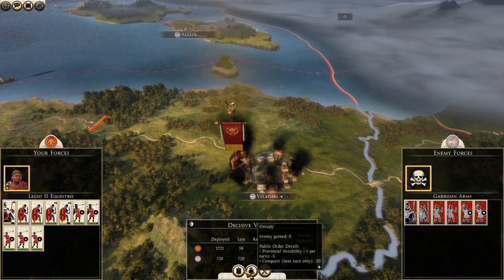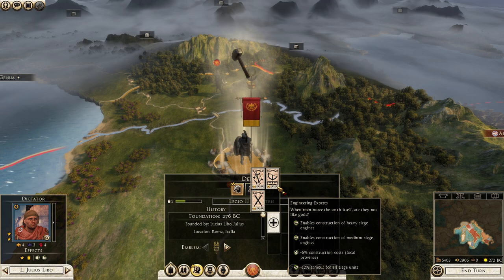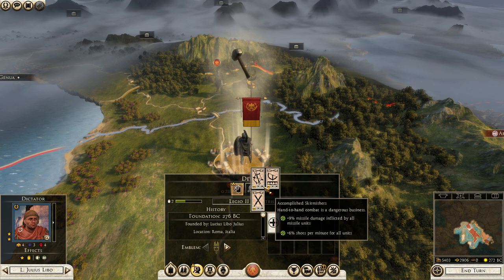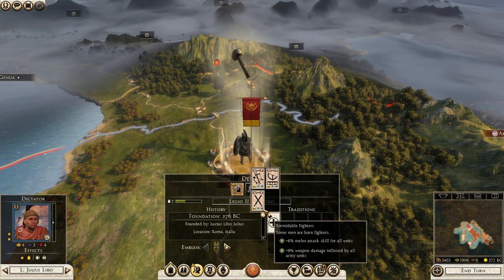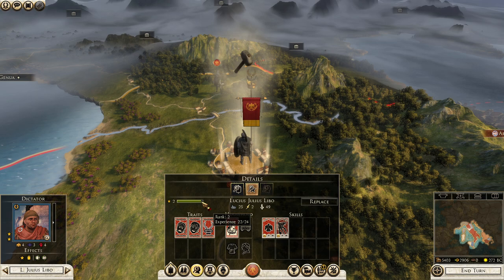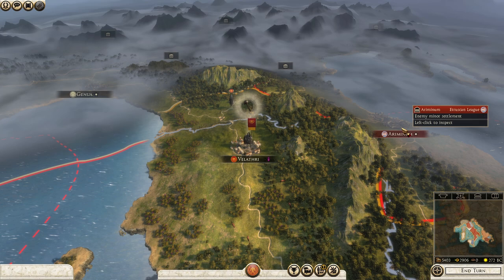The commander is level 2 — let's see what we can give him now. There are three traditions you can choose. Engineering Expert will eventually give armor to siege units and let you build heavy and medium siege engines. Accomplished Skirmishers gives at level 3 nine percent more missile damage and six percent more shots per minute for all units. Or we go Formidable Fighters for more melee attack skill and weapon damage for all army units. We will go with that one — Rome is known for their good army units.